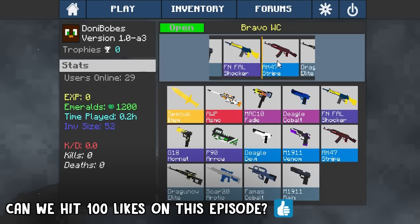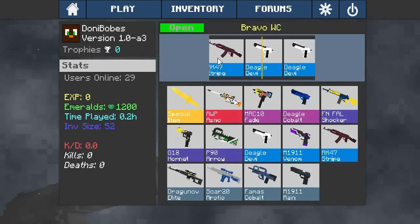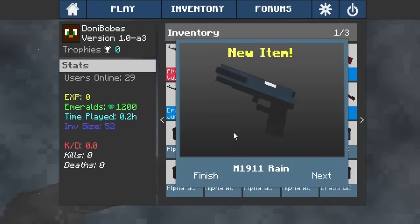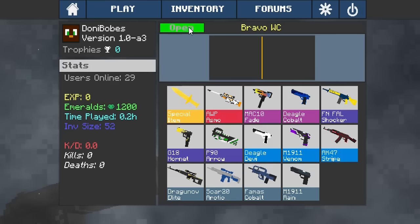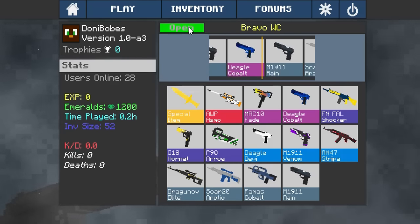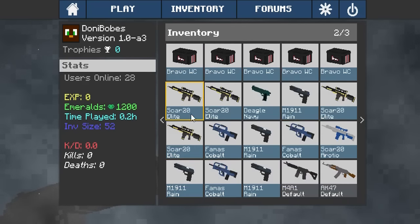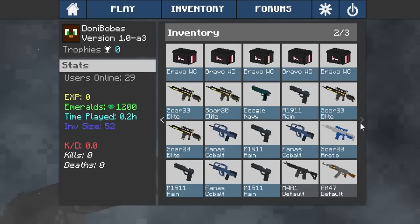Ten, eleven, twelve, thirteen, fourteen — I've got eighteen cases. I have five more skins to open, you've only got two more. I was right next to the knife, man — that would have been $100. Come on. Oh, give me a pink — I got a pink! I got a deagle cobalt! Yes, I got the deagle cobalt! Are you serious? My first good thing, and that's $10. Are you serious right now, man? That's $50 total.